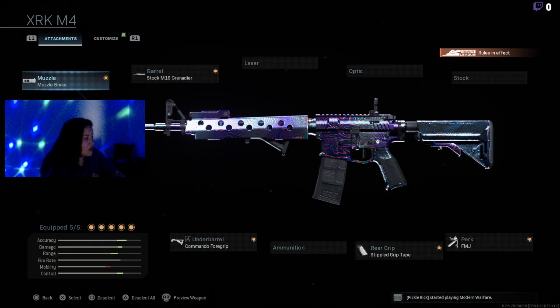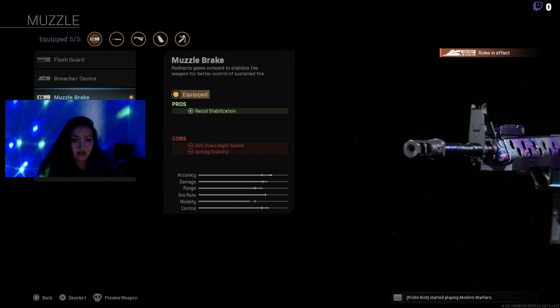I use the barrel stock M16 Grenadier, and I believe that's the best one because it doesn't just give me good accuracy, it also gives me better recoil and ADS speed, all that stuff. I chose the muzzle because it allows more recoil stabilization and helps me control my ADS, which is very important when you're playing CDL.